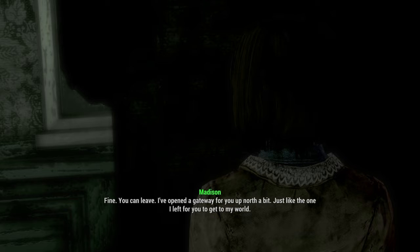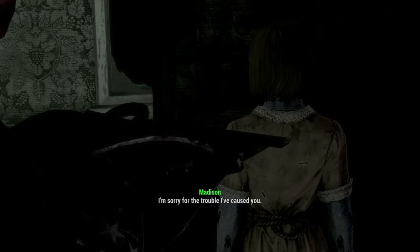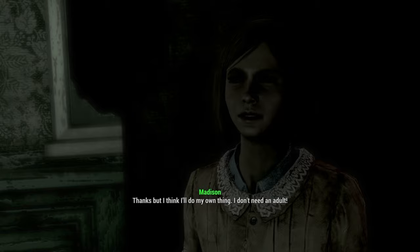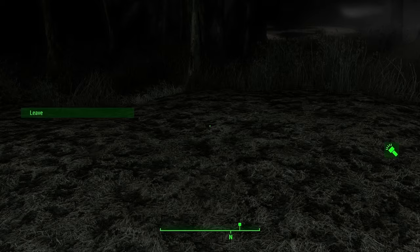'You're a psychic — you're not stuck. You could leave if you wanted.' Madison replies: 'You're right, but my friends need me — right?' 'But do they though? Friends take care of each other, but I just take care of them — they don't do anything for me.' 'Fine — you can leave. I've opened a gateway for you up north, just like the one I left for you to get to my realm. I'm sorry for the trouble.' Wait — we can have her as a follower? She declines: 'Thanks, but I think I'll do my own thing. I don't need an adult.'